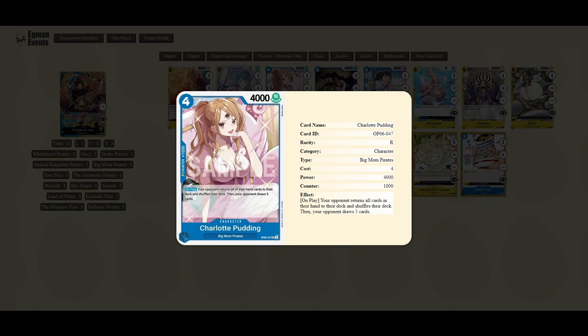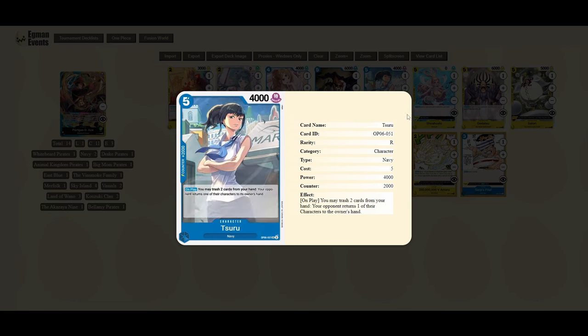Pudding is a great one that's run as a four-of in this list. Since we have access to blue, Pudding just lets you reset your opponent's hand, especially if they've got a massive hand — really good card. Definitely one to pick up if you want to run Ace. Suru is another one run at anywhere between one to four copies in Ace lists. It synergizes well with that five-cost theme going on — it's a 2k counter, and on play your opponent bounces something back to their hand.